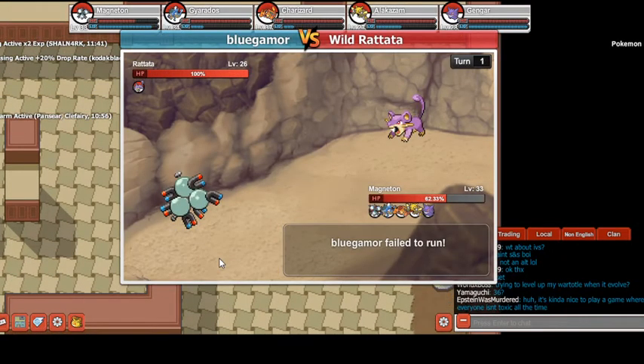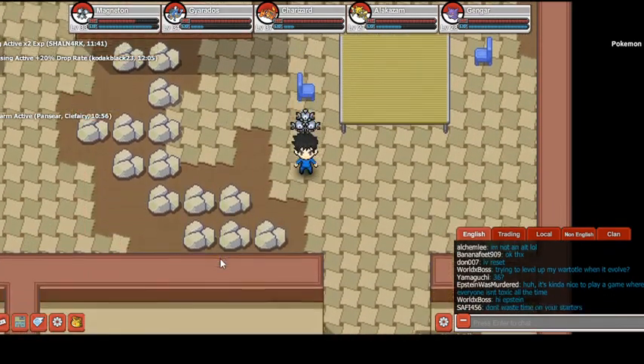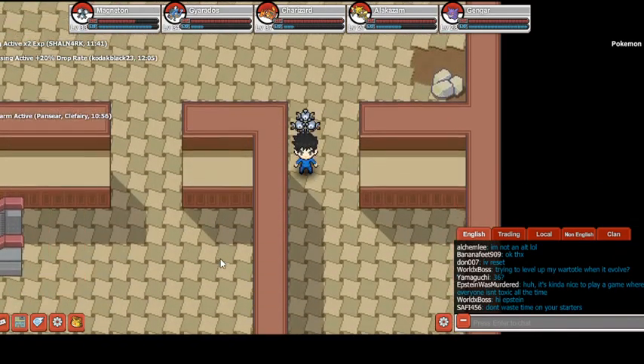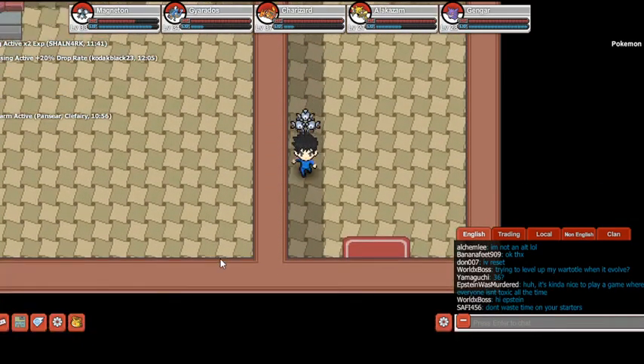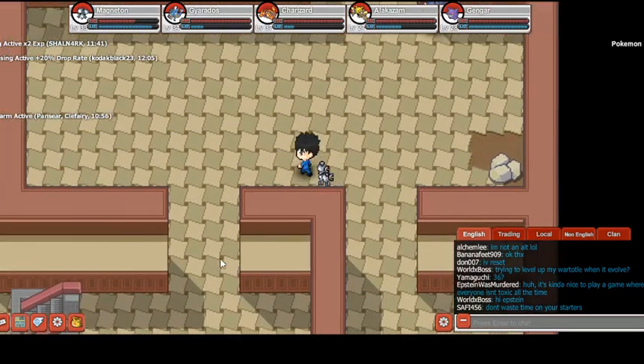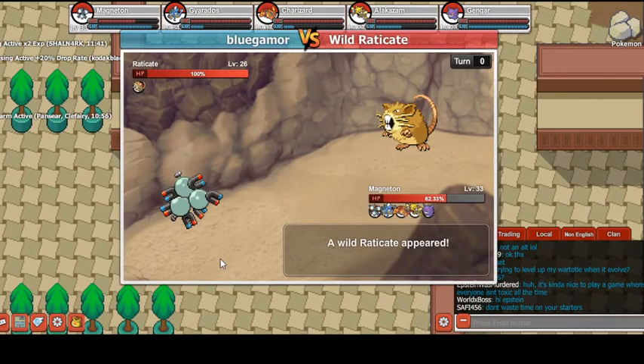I don't think it's in here but I think we need to go up the stairs a little bit more. There's a certain area you're supposed to go to. It's not here, it's not here. That's the exit to go back out of the Pokemon Mansion so we're not heading in the right direction. It's probably through these set of stairs — I'm pretty sure that it's through these set of stairs that you have to find the key.